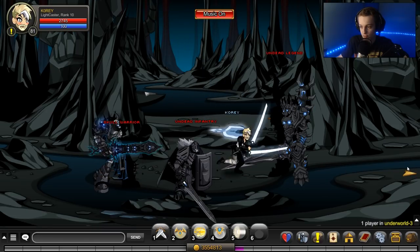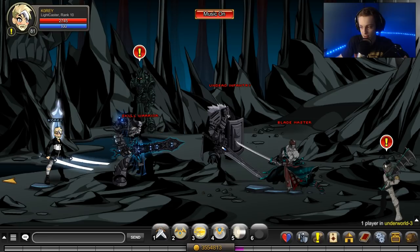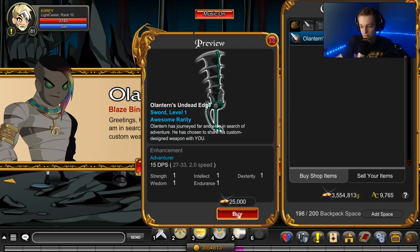So you just run over here in underworld all the way to where Vulcan is, and talk to the lantern right here — that's the winner — and click on the shop.